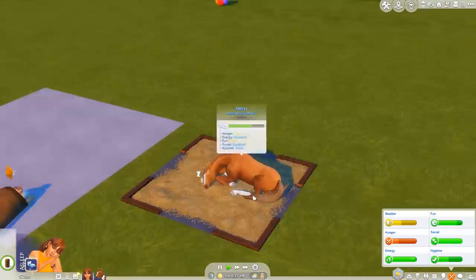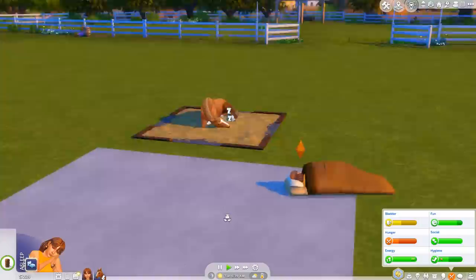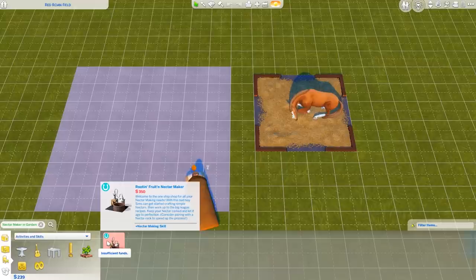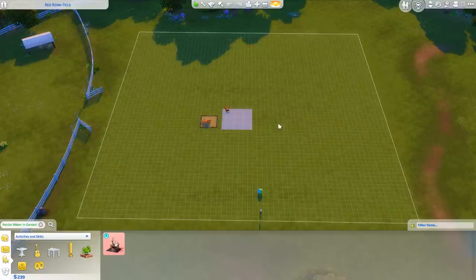Firefly's doing okay but her hunger and fun are low, so she's going to play with the ball. We can hand feed her or buy the feeder. I've decided that in this episode I want to start our garden, because you can just plant things on the ground for free. I also want to buy the nectar maker, so let's take a look at how much that costs — we cannot afford it yet, it's 350.